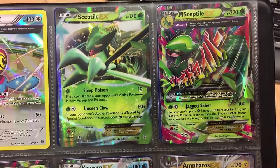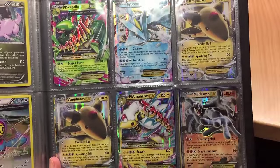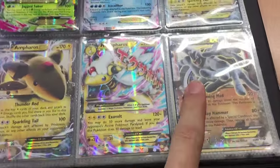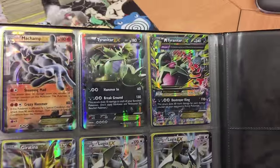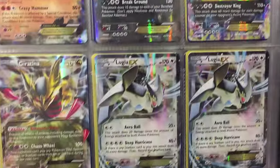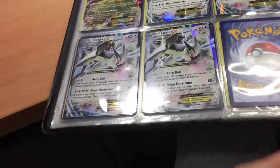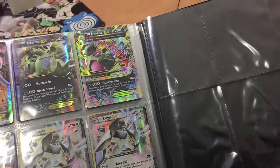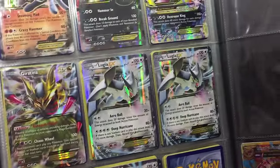Now onto the EXs: I got one Sceptile to spare, two Mega Sceptile, a Gardevoir, Ampharos times two, Mega Ampharos, a Marchamp — I think that one was from the Elite Trainer Box so you can count one of those out — then Tyranitar and Mega Tyranitar. Giratina and then four Lugia — I think one was from the Elite Trainer Box, but that still means I pulled four Lugia from my case itself, which is just crazy. That's the most of any EX I pulled.